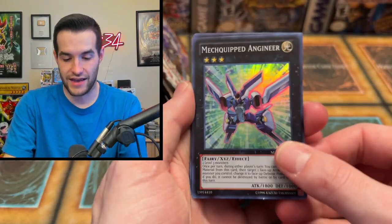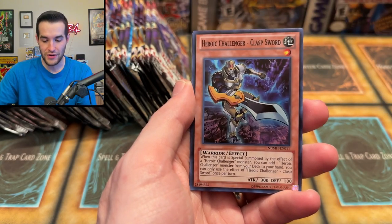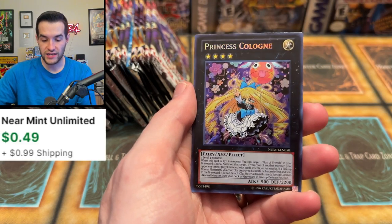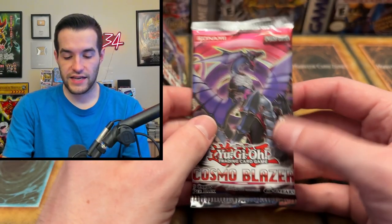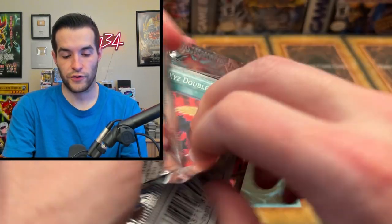Look — five more foils right here, guaranteed. We have a mech-equipped Engineer, Kuribo Vault — such a cute little Kuribo — Heroic Challenger Clasp Sword, Overlay Capture, and Princess Cologne. On to the next tin. That tin was all right — we got an Ultra Rare — it's not terrible, but we're really looking for Ultis and Ghosts.